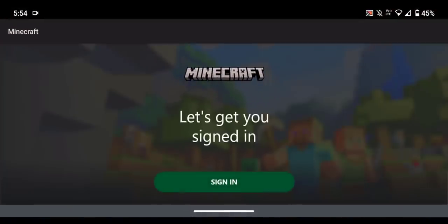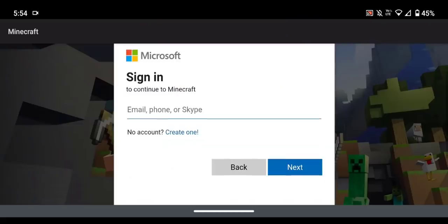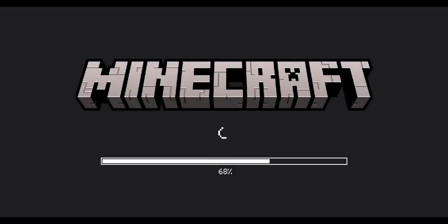Now if it does not sign you in — if it shows the 'Save to Microsoft' option and then gives you the error code — for me it originally showed error code crossbow when I tried to sign in. So I just clicked on the 'Save to Microsoft account' button and then it took me to a page where you can sign in to any Microsoft account that you would like.